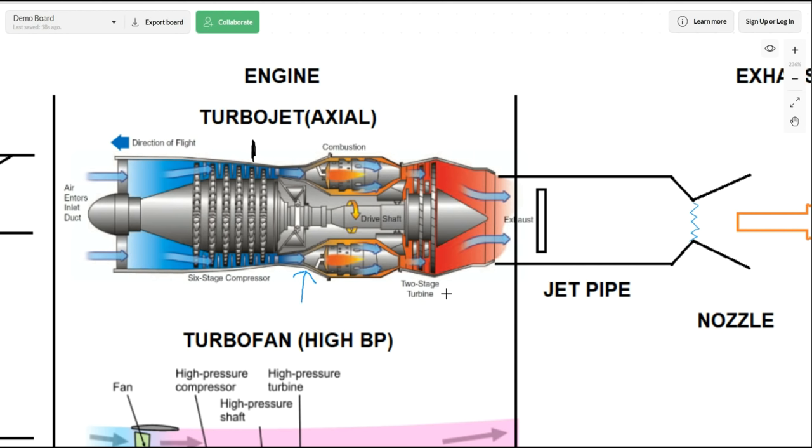As air comes through the compressors — in this case a six-stage compressor, meaning six fans in a row — each stage is made up of a set of rotors, which are turning blades, and a set of stators, which are stationary. The turning rotor increases dynamic pressure and decreases static pressure slightly, but then the stators increase the static pressure by slowing the air down. As you get further back it gradually slows but increases the pressure of the air, and each wheel gets a little bit smaller as it squeezes more.